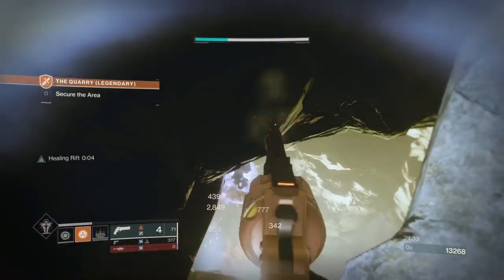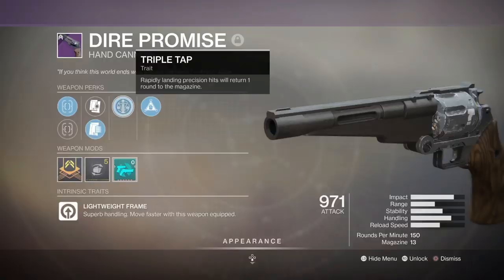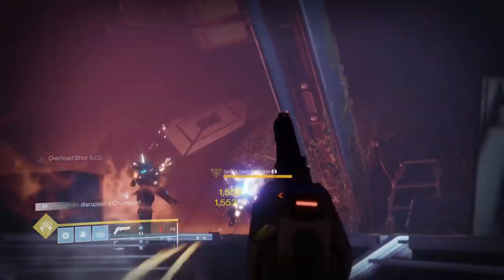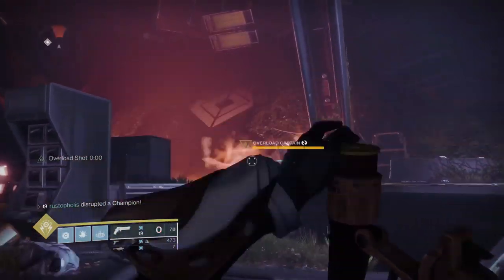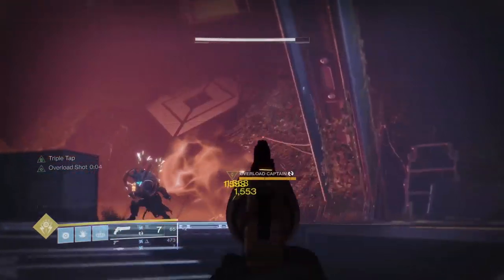I'm going to be using Dire Promise with Osmosis and Triple Tap with the overload mod on it. The Triple Tap is going to let me sit there, hold them steady, and get up to 18 rounds out of it without relying on Overflow, which requires me to pick up heavy or special ammo. Every time I stack crit shots I get rounds refunded — so it's really important to have a lot of damage and rounds going out to overload champions to prevent them from recovering.